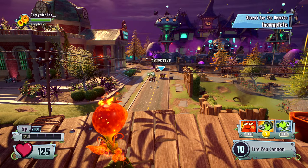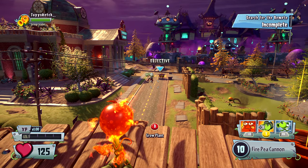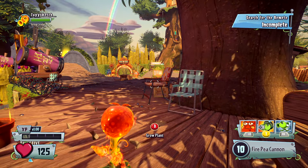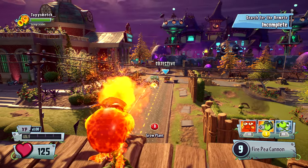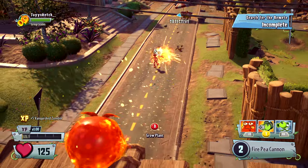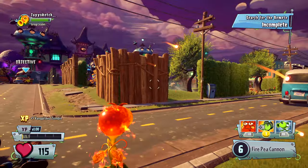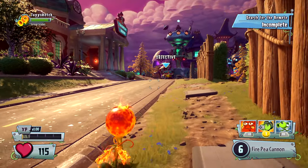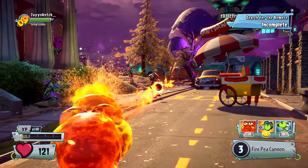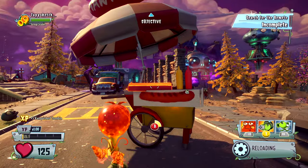I'm back and I'm the Fire Pea this time. Looks like I have a mission already and I'm in the lobby looking for stuff. I need to search for a remote - this isn't complete so my objective is going over there. I need to look for the hot dog stand and get some intel. Here's the remote.